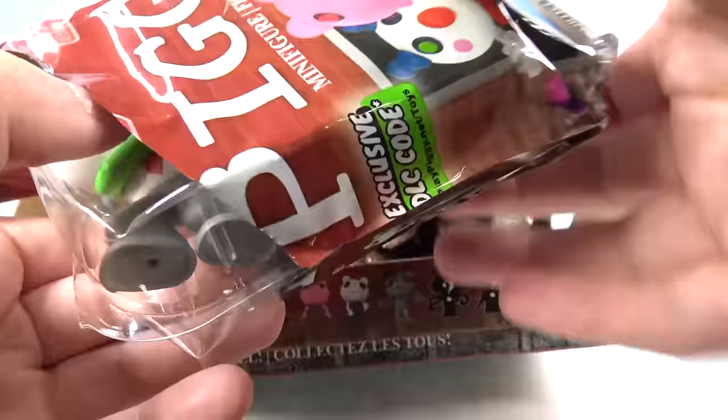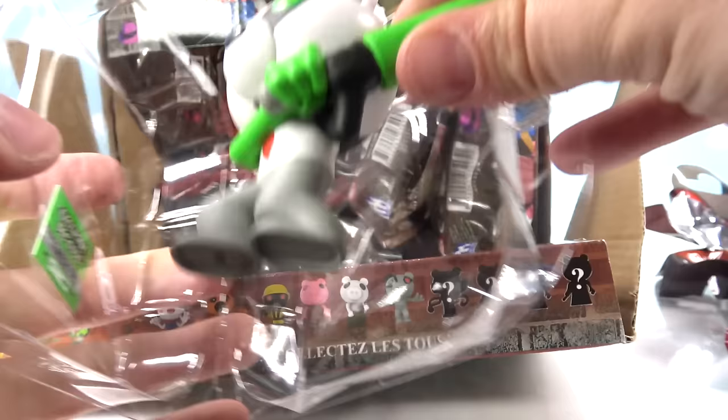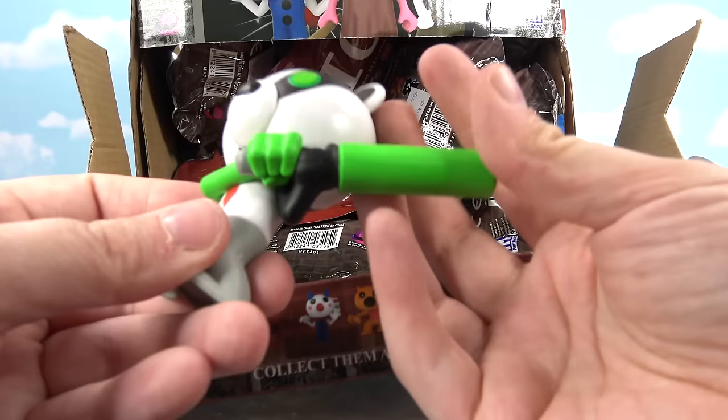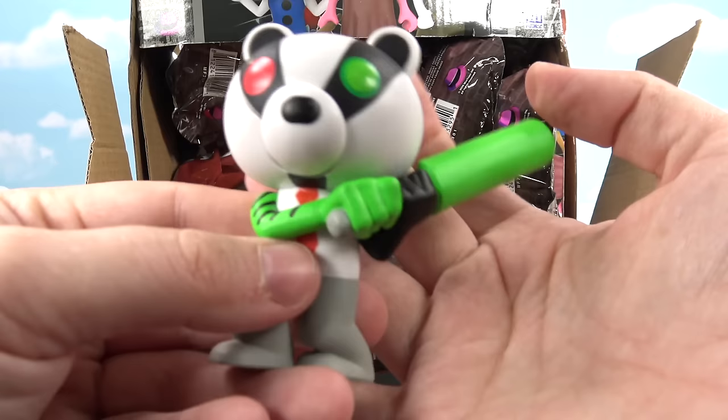It has another code. It's a common — he's right here, he's got a slugger bat. These are actually made super well, I really like this. I don't know if he's a good guy or a bad guy, so let me know in the comments — would this guy be a good guy or a bad guy?